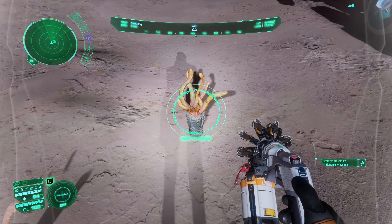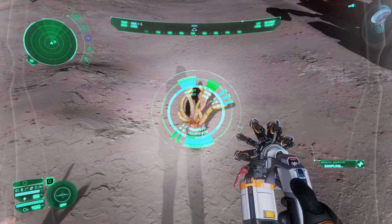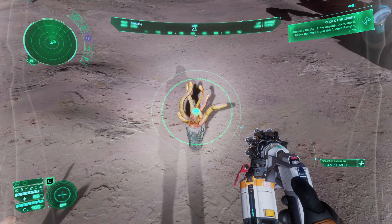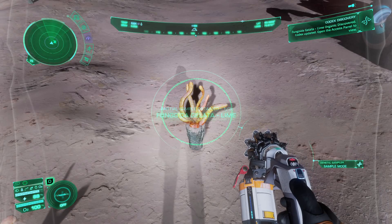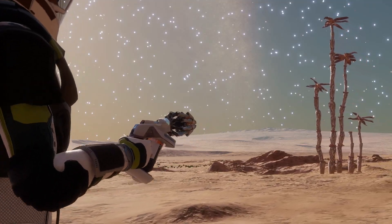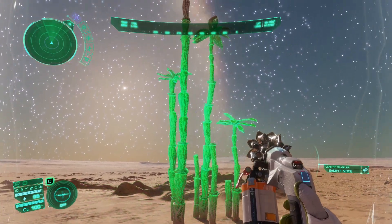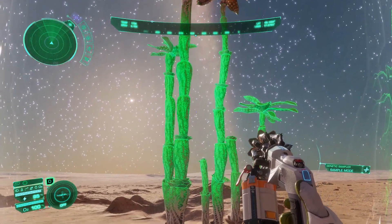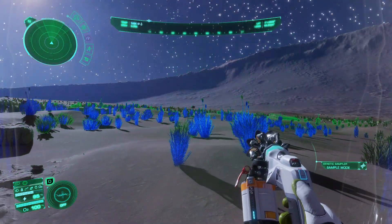Whip out your biosampler and start scanning those genes. Three samples from three different colonies of the same type of plant will sum up to a complete genome. 31st-century technology absolutely shines here. The biosampler even has a wave scanner mode that will show you specimens that are fit — or not so fit — for sampling.